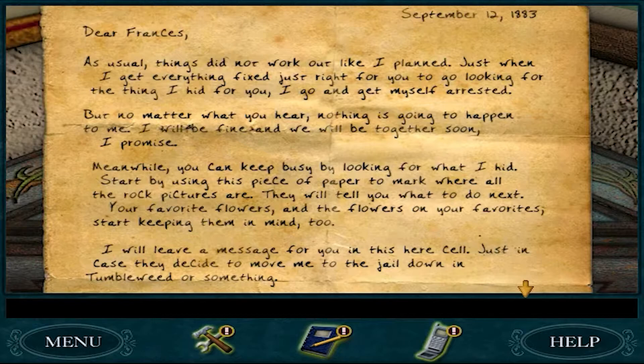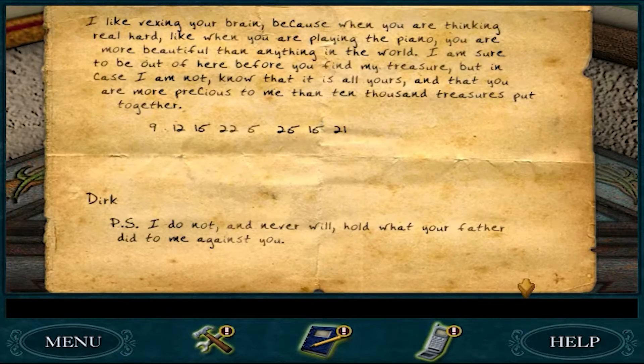You can keep busy by looking for what I hid. Start by using this piece of paper to mark where all the rock pictures are. They will tell you what to do next. Your favorite flowers and the flowers on your favorites - start keeping them in mind too. I will leave a message for you in this here cell just in case they decide to move me to the jail down in Tumbleweed or something. I like vexing your brain because when you are thinking real hard, like when you're playing the piano, you are more beautiful than anything in the world. I am sure to be out of here before you find my treasure, but in case I am not, know that it is all yours and that you are more precious to me than 10,000 treasures put together. 9, 12, 15, 22, 5, 25, 15, 21. Dirk.